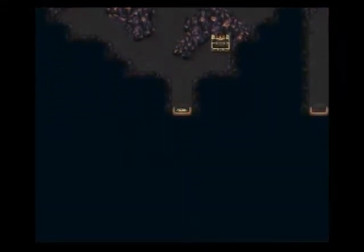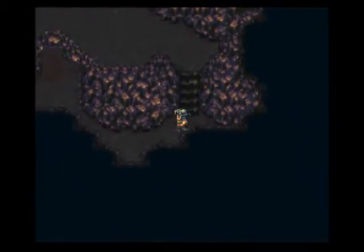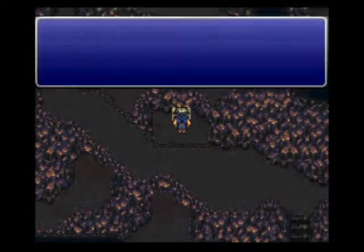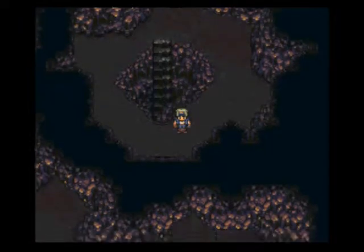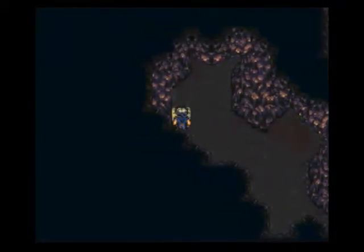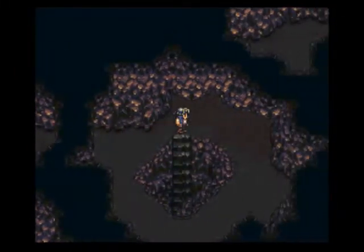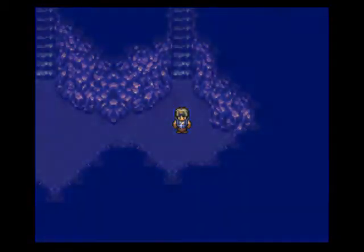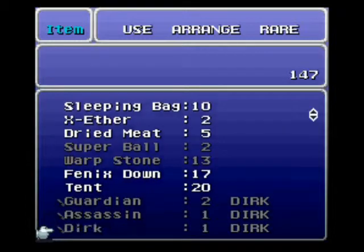Head down here. Right here, what's in this chest? We get Doomdarts for Setzer. I don't really care for them since I'm really not going to be using Setzer all that much. Now before going down those stairs, you want to go right here — get a Magisite and an X-Potion. That's all the treasure here, so let's head down. You could take advantage of this save point; I'm actually going to, with a Tent here.